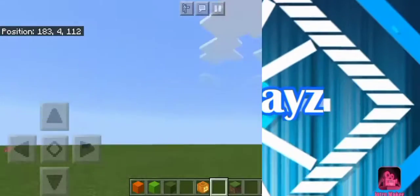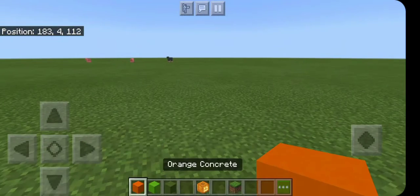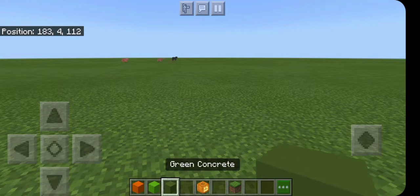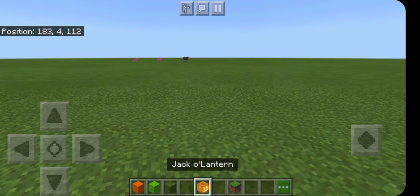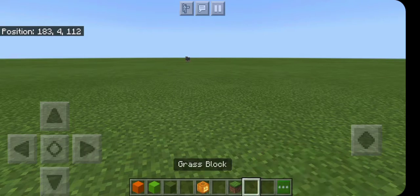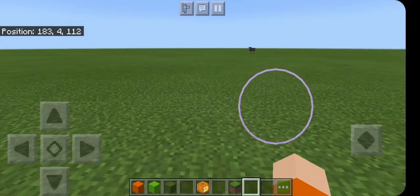Here we are. Orange — it can be wool, terracotta, concrete. I'd suggest concrete or wool though. A lime color and a green color. And then if you're going to make a jack-o'-lantern, I'd suggest having a jack-o'-lantern block or something that glows, but a jack-o'-lantern is probably one of the best. And then grass blocks just for me in case I make any holes.